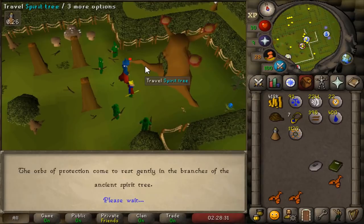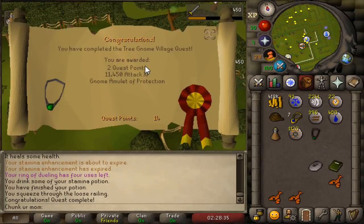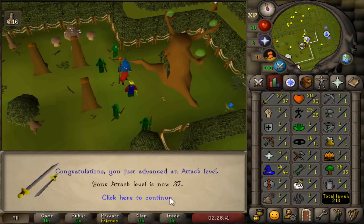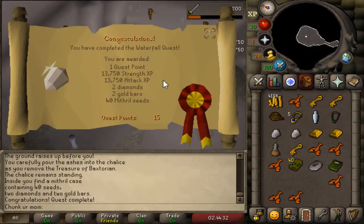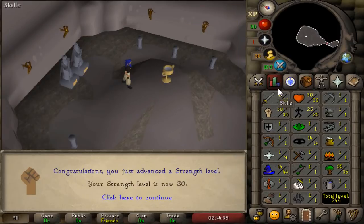Just gotta wait for them to do their little ritual. Tree Gnome Village has been completed — a ton of attack experience and we've now unlocked the spirit trees to teleport with. Absolutely the best quest to get done in the game, no argument. 1 to 30 strength just like that, and we are also sitting at 41 attack — starting to look like a literal beefcake.